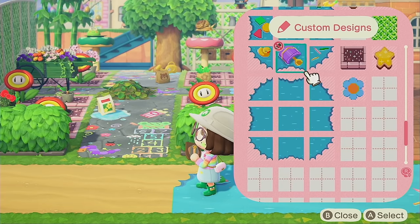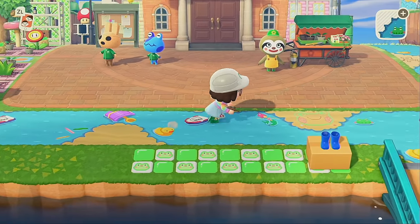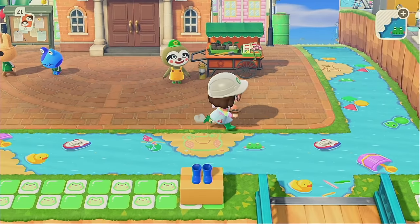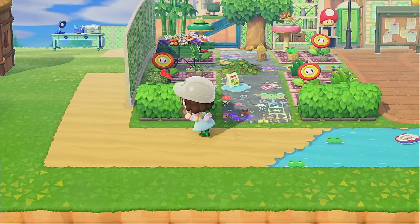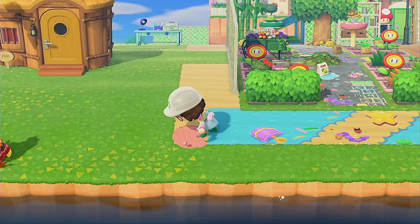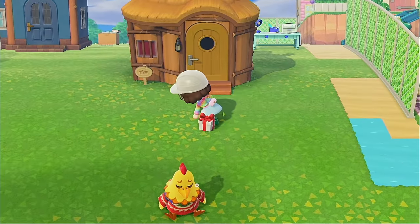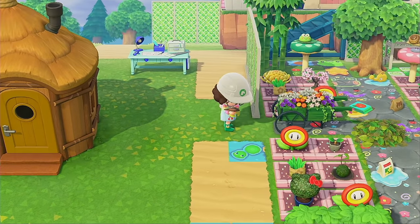I don't want to just use the in-game path and that's it, so my compromise is making these little spots where the water is kind of washed away a little bit. That way I can put other custom designs like this little froggy chair sand design and this little lily or froggy chalk, so we can have some variety. Deciding on the main path is so hard — on my last island I cycled through so many paths all the time, I could never decide on one.